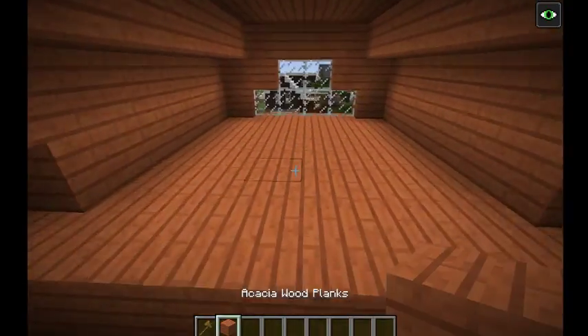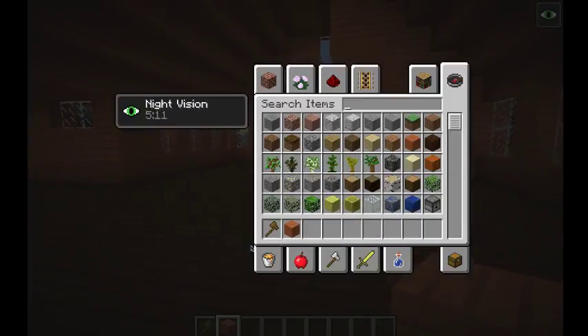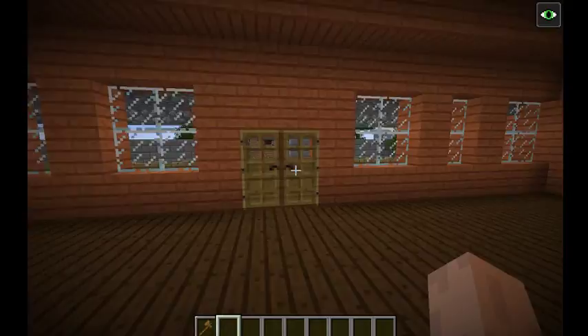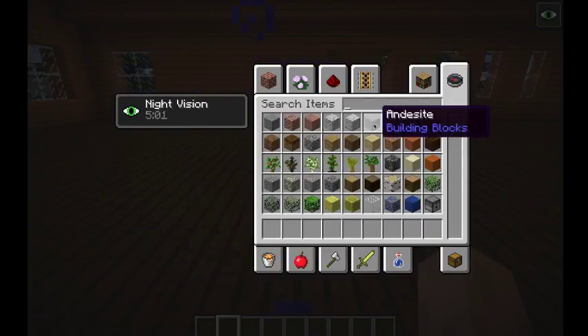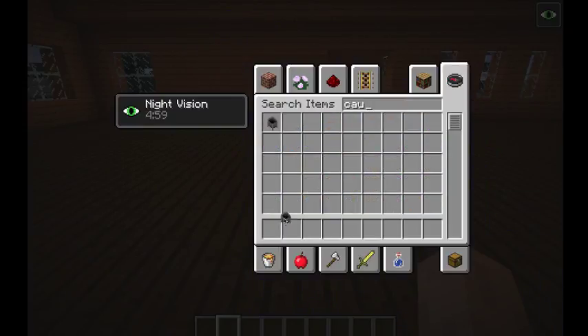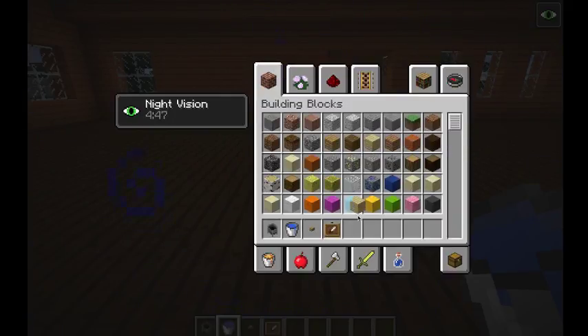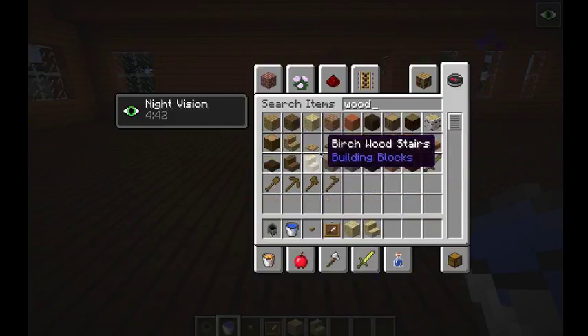So now let's get back into the main part of this house, the main area. So now what we need to do — where's the front yard again? So that's the backyard, and this right over here is the front yard. We'll walk right in. We want to start with our kitchen. So we need our cauldron, we need our water bucket, we need our buttons, our item frames. What else do we need guys? We need a material to be the countertops — I'm thinking we're just going to use birch wood. Slabs, stairs, and the wood itself.